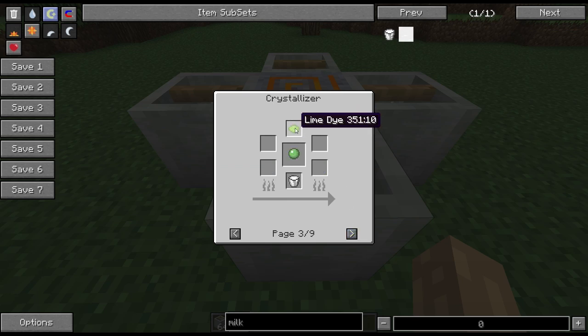Then we see you can put a lime dye in with a bucket of milk — this bottom slot is your liquid slot, that's where your liquids have to go. If you do that you can get a slime ball, so if you're having real trouble finding slimes this is a way to make them. It does take quite a while though, so bear that in mind.